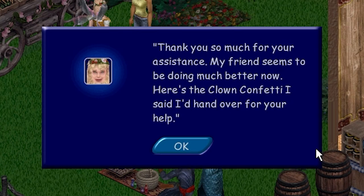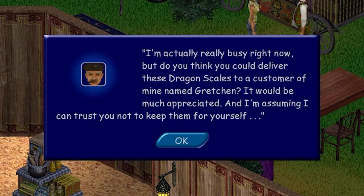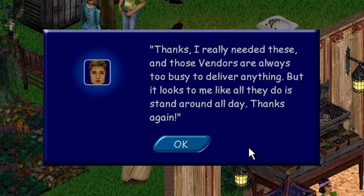Mara, I cheered up your pathetic friend — give me some stuff. Thank you so much for your assistance — my friend seems to be doing much better now. Here's the clown confetti for your help. Todd, do you have anything for me? I'm actually really busy right now, but do you think you could deliver these dragon scales to a customer of mine named Gretchen? It would be much appreciated and I'm assuming I can trust you not to keep them for yourself. You know what? I'll be good. I'll give them to Gretchen.